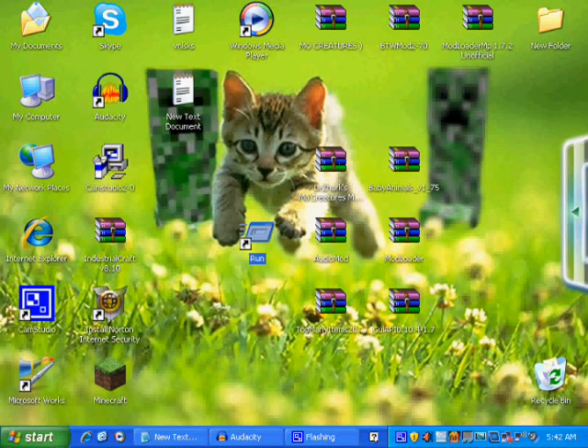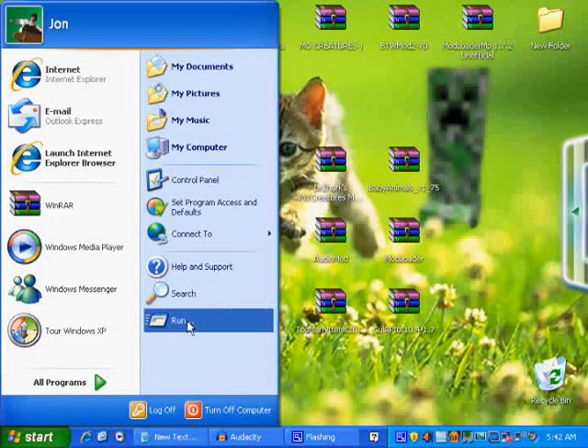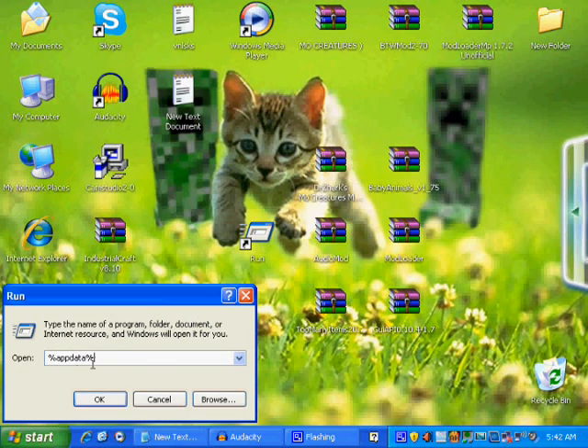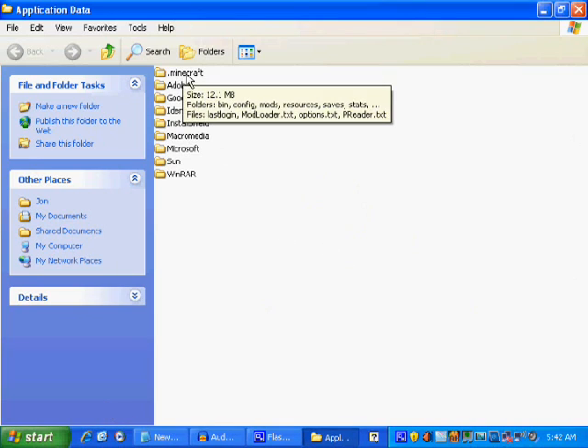So let's get started. Go to Run — it's in the Start menu right here if you have XP. If you have Windows 7, it will be right here in the taskbar. Just type in %appdata. I'll probably put it in a huge screen so you can see that. Then go to your .minecraft.